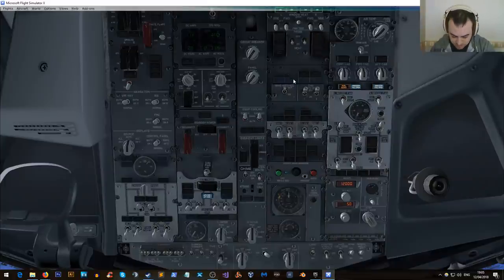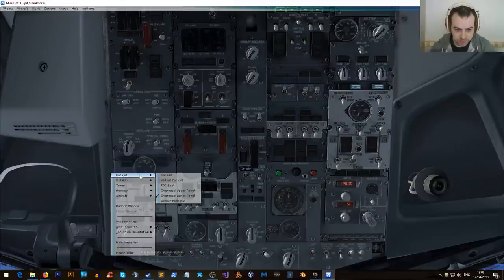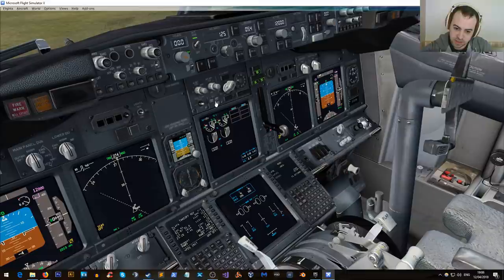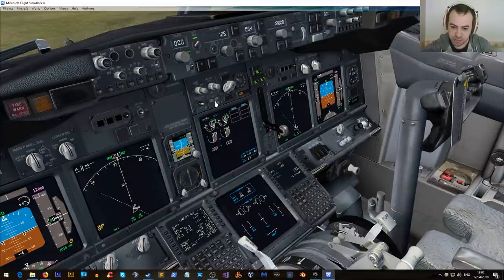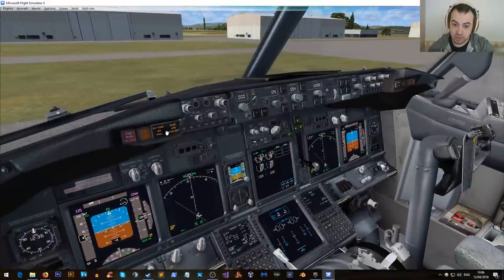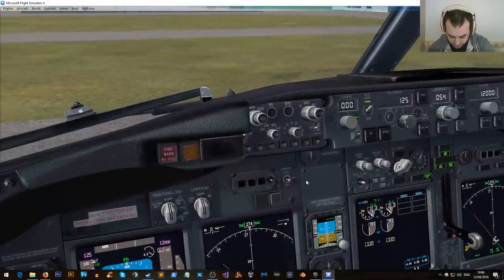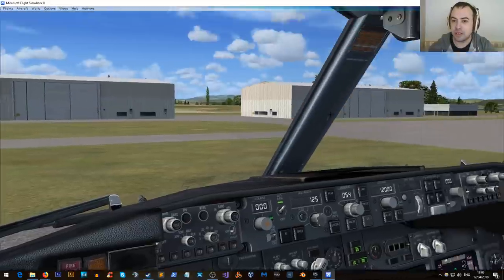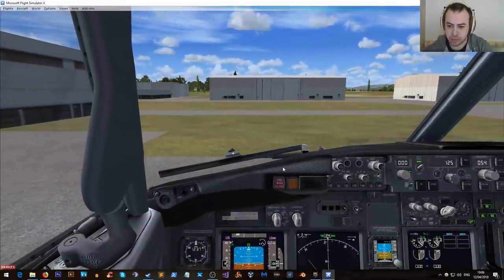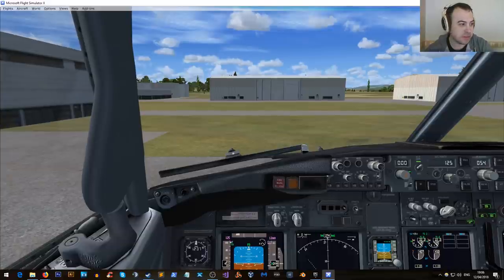Engine generators, pro-heat on. Packs come back to auto. That goes to auto, that goes off. APU goes off. Flap levers at 5. Check controls. This is all seeming a bit rushed, and this is not official procedure. I'm not doing this to be perfect. I'm just going to do a quick, very quick flight in this, and then we'll move on to another game which is a bit more action-packed, to see if the quality holds up.